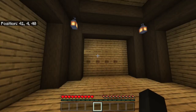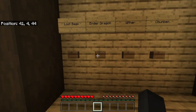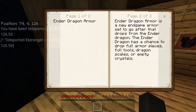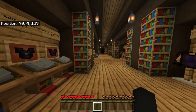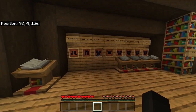Moving on to new features — and by the way, this is the guide world. Let's start with the Ender Dragon sets. If I hit this button, this whole hallway has everything to do with the Ender Dragon armor sets, and these books and lecterns around here will tell you everything about the corresponding armor pieces. The Ender Dragon armor is a new endgame armor set that drops from the Ender Dragon. It has a chance to drop full armor pieces, full tool sets, dragon scales, or empty crystals.